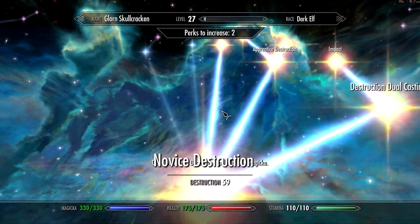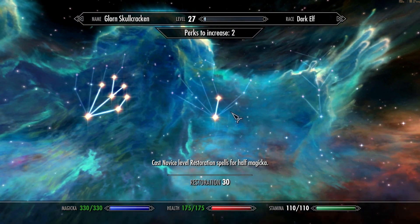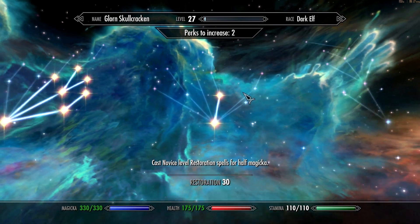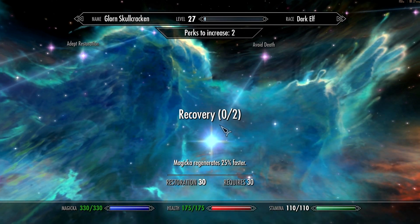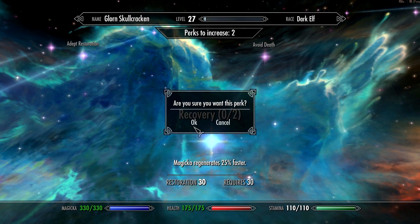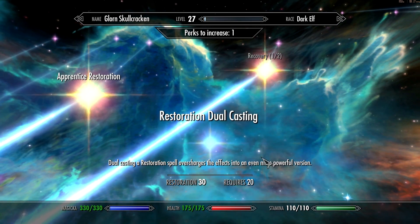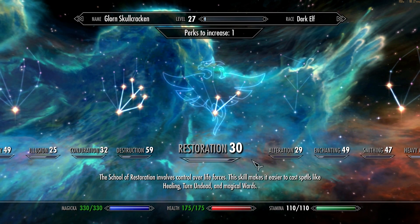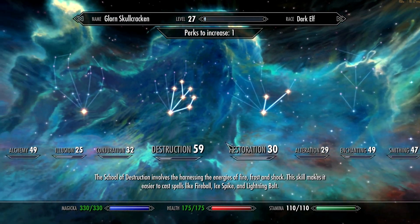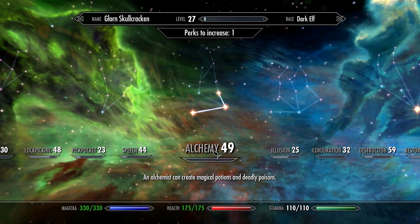The reason I was saving the perk from last time is for Augmented Shock. But now of course we realize I didn't really have to save it. There's restoration we can work on — oh, what's this? Recovery. Magicka regenerates 25% faster. Wow, that's awesome! That'll help me out even more — I didn't realize that was in the restoration tree. And then we'll work on Augmented Shock as soon as it's available.